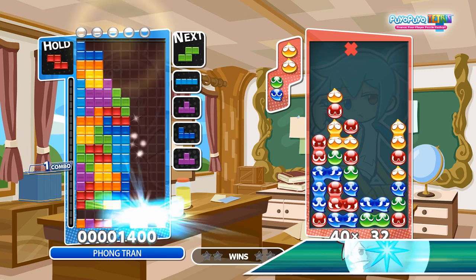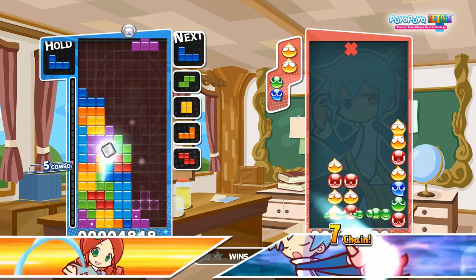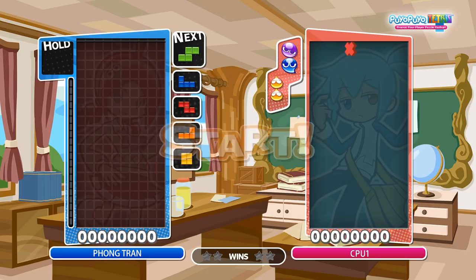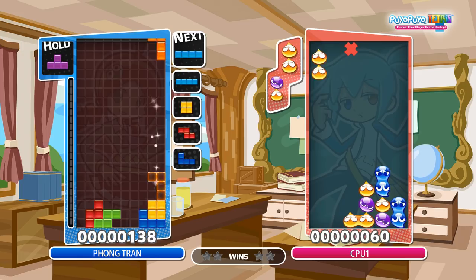The side 4-wide is pretty nice for teaching you how to keep the combo going, but there's a weakness. If you get hit with a lot of garbage at once, you might get hit with a knockout spike before you get the chance to complete the combo. To avoid this, you'll want to use a more difficult combo pattern called the center 4-wide.